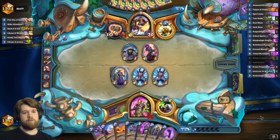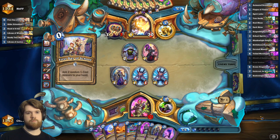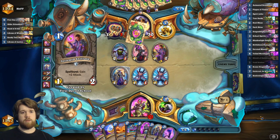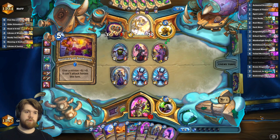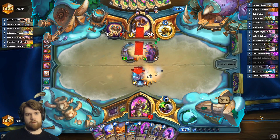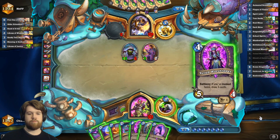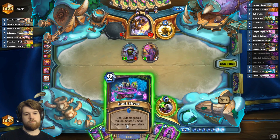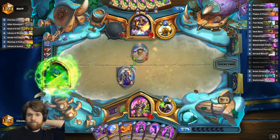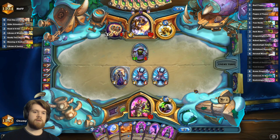The nightmare here I guess is blessing of authority, but it's not that bad. His hand is three random one-drops, a discovered paladin spell, and a libram of wisdom. One mana 3-2 was pretty good. I'm gonna go shield of Galakrond here over void drinker, because void drinker is bigger and I don't think I have to trade my bigger thing into the 10-5.